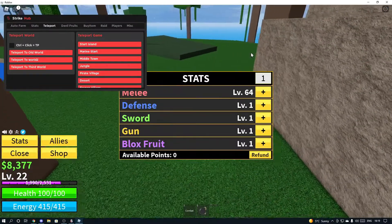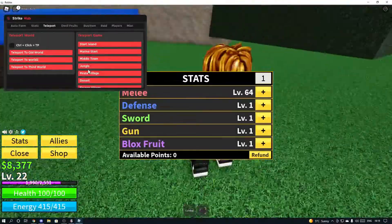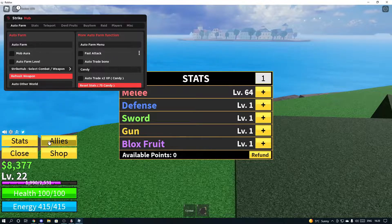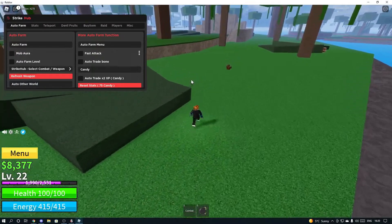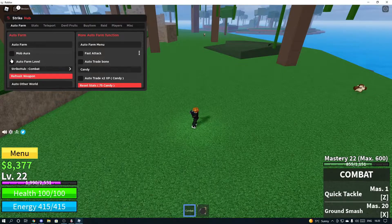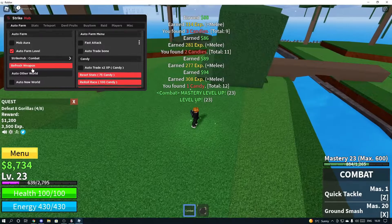The teleport option is selectable so you can turn it on or off. You can teleport to World One, World Two, and World Three, and to all these different places too — it takes a little while because you glide over, keep that in mind. For auto farm, you can put mob aura on and if you select your weapon, it should automatically fight enemies.